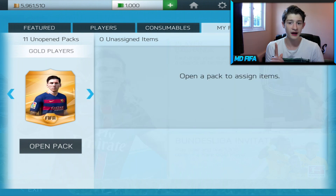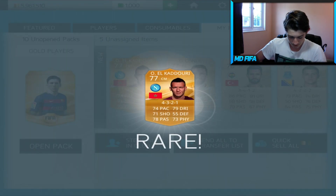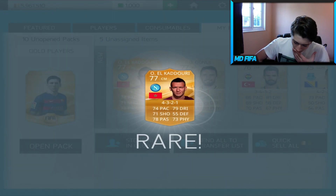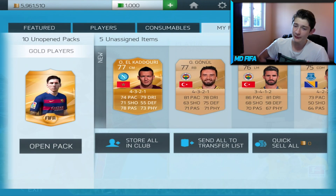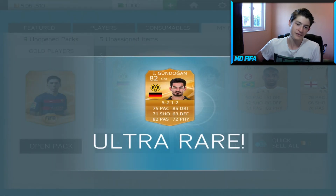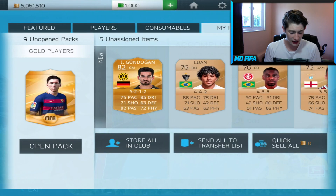In this pack there will be something good. Gundogan - again a quality player. Yes, it's a 3-pack, I know, but who cares? Gundogan's still a quality player. I'll add him into my squad.